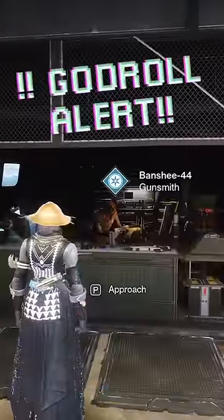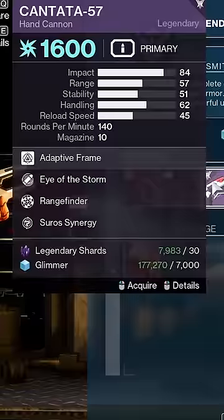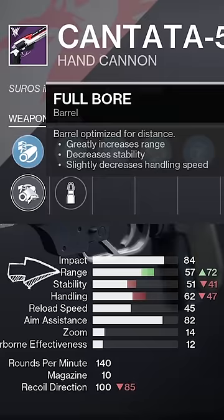You have to make sure to go right now to Banshee at the Tower in D2. His inventory is completely randomized, and right now he has a 5 out of 5 god roll PvP hand cannon that you need to get. In Column 1, you've got Arrowhead if you want more stability, handling, and 100 recoil direction. Or you can go full send with Full Bore to hit max range on this hand cannon if you feel you've got recoil and stability under control already.